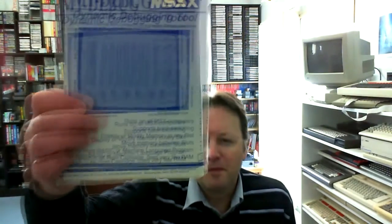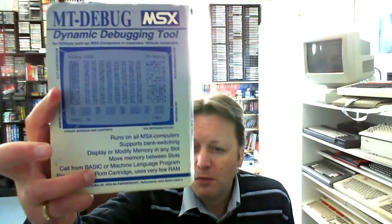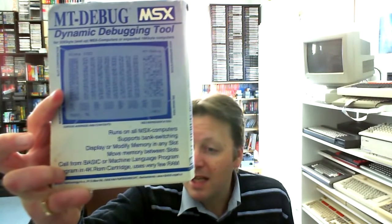The next thing I was interested in — the seller posted a whole lot of items, and there were certain items I had and other things I couldn't afford. But this one was very interesting, because being the programmer that I am, it's called MTDebug — it's actually a debugging cartridge. This would have been so useful to me back in the day. It runs on all MSX computers, supports bank switching, display and modify memory in any slot.